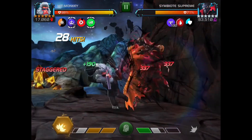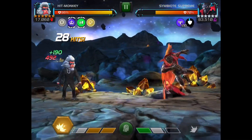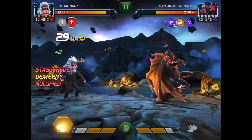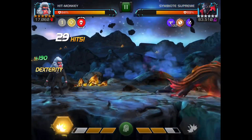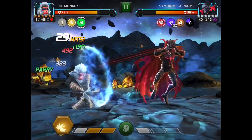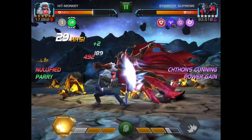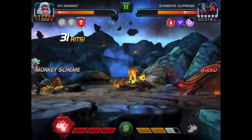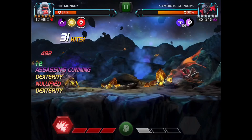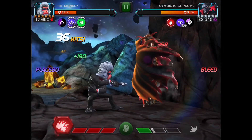The basic strategy for this fight is to stay as close as possible for as long as possible. When Symbiote Supreme enters his damage phase, I'm not going to be hitting into him much, because if I get a placebo buff during that phase it will be active when he enters the nullify phase next and deal a burst of damage. You can see there I had the Dexterity buff active and lost just under 2,000 health — if you have a lot more buffs active that stacks up to quite a lot of damage.